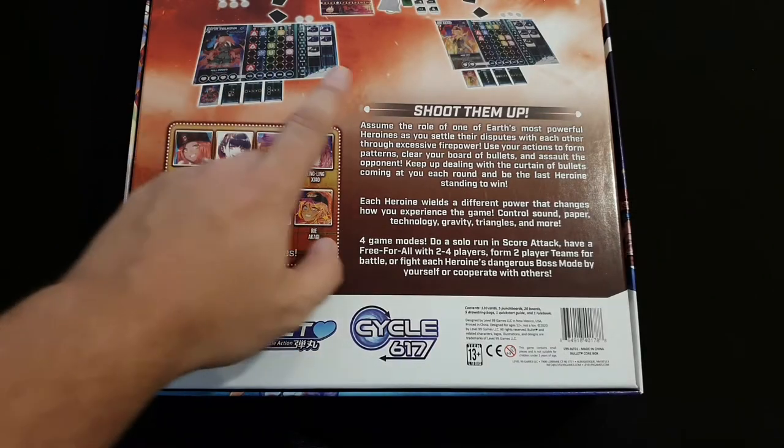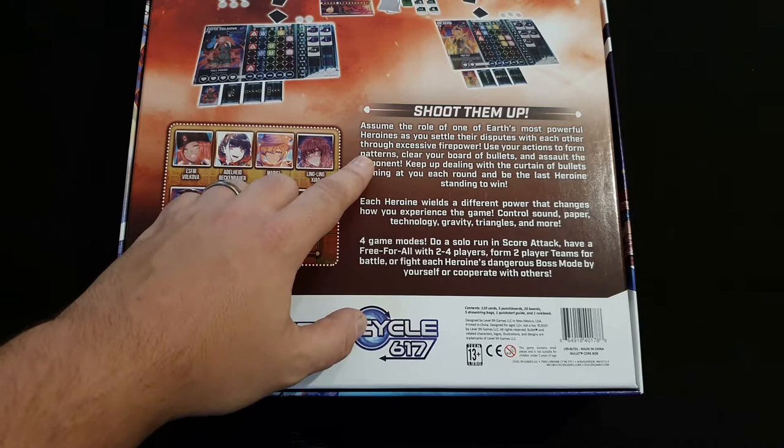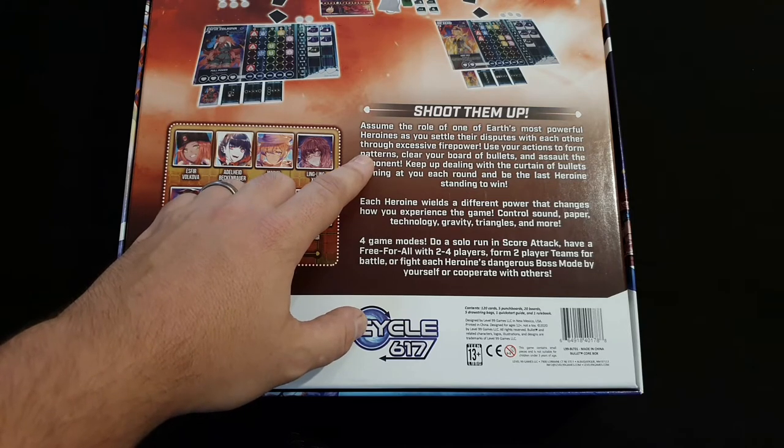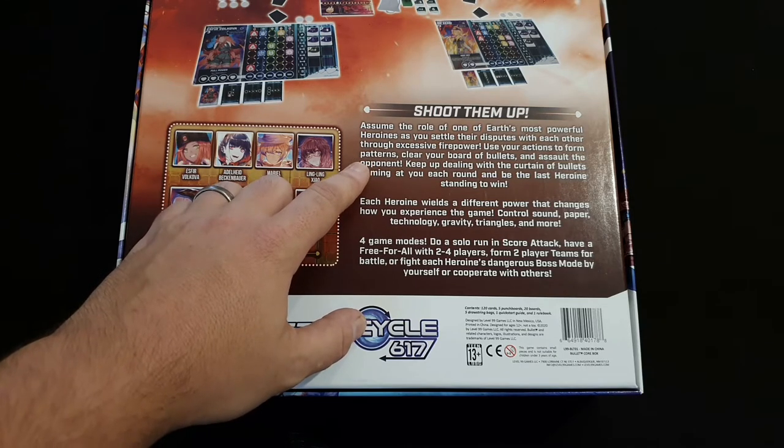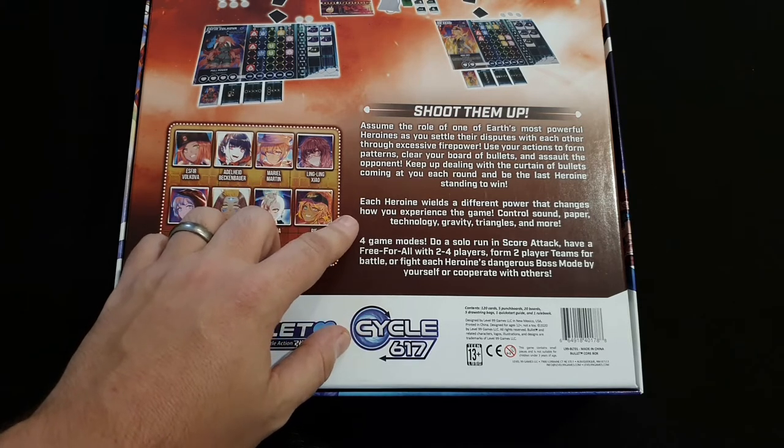So this is Bullet. Assume the role of one of Earth's most powerful heroines as you settle their disputes with each other through excessive firepower. Use your actions to form patterns, clear your board of bullets, and assault the opponent. Keep up dealing with the curtain of bullets coming at you each round and be the last heroine standing to win. Each heroine wields a different power that changes how you experience the game.